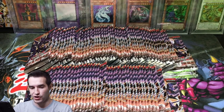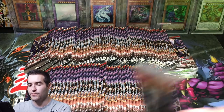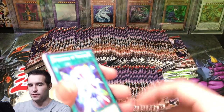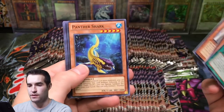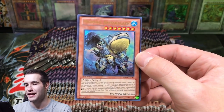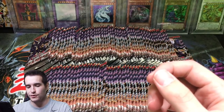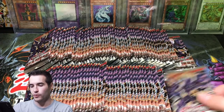Battling Boxer, so this is crazy guys - I'm so hyped that these are first edition. Next pack - Spellbook of Miracles, Radius, Panther Shark, Harpy's Pet Phantasmal Dragon - pretty cool. Another one - Mermail Abyss Baleen. We have two of these ultra rares. That's pretty funny. I don't think that one's too expensive or anything, but it is another ultra rare, so I'll take it.